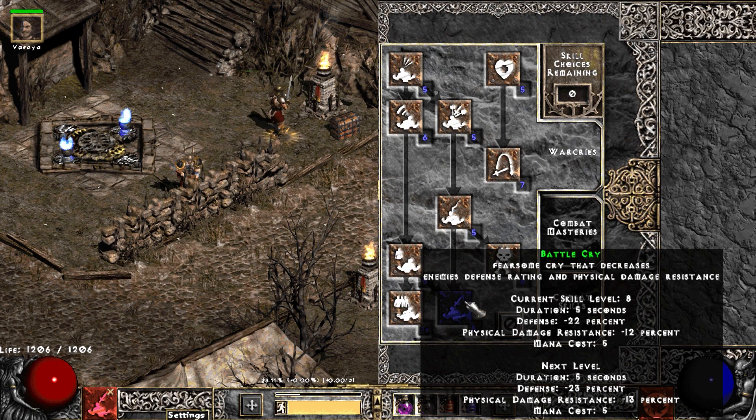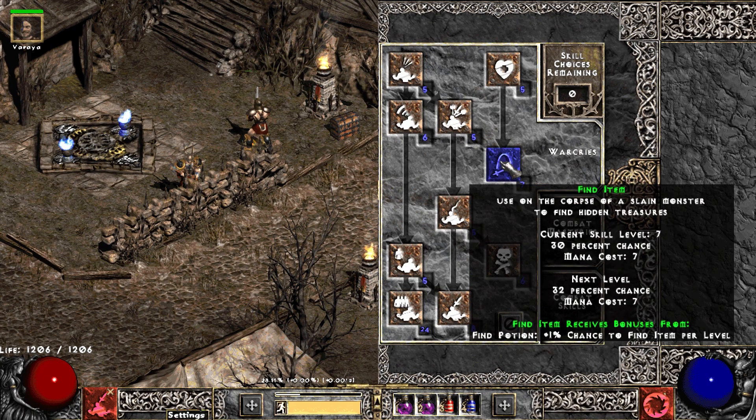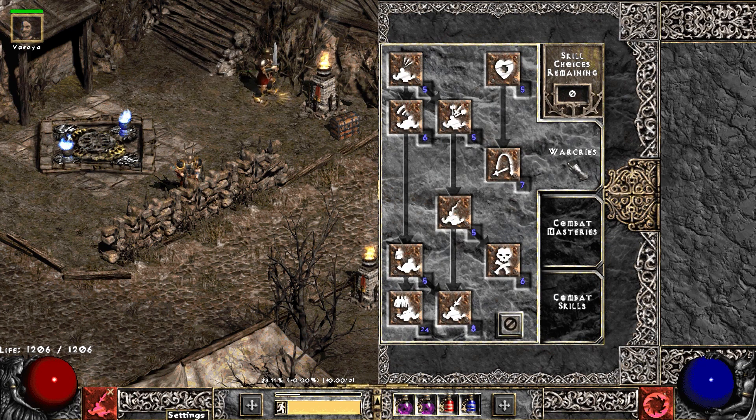For War Cries: one point in Battle Orders, maxed Battle Command for that plus-three skills boost which bumps up damage a lot. Battle Cry got nerfed — I put a few points in, it's okay. That's another reason Frenzy didn't feel great — you had to use Battle Cry more, and since my faster cast rate wasn't up it was opening me up to hit recovery while trying to cast. Grim Ward is where I'm putting remaining points — it really beefs up your damage if you can incorporate throwing that in. And of course Find Item, which gets over 10 with Battle Command up.